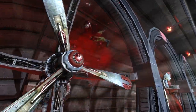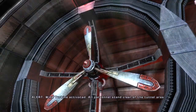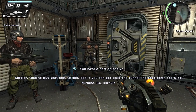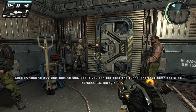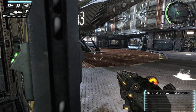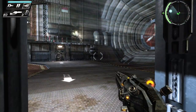Alert! Wind turbine activated. All personnel stand clear of the tunnel area. Time to put that suit to use — see if you can get past the tunnel and shut down the wind turbine. Go! Hurry! Corrective timeshift viable means it's suggesting that we use time reverse.